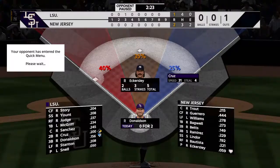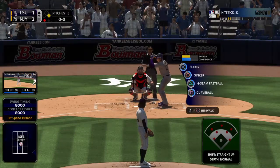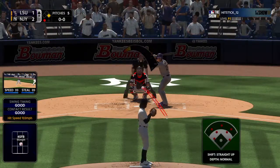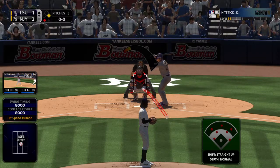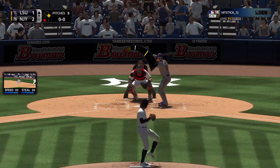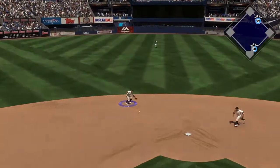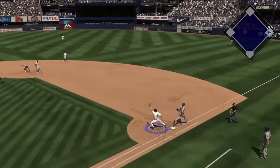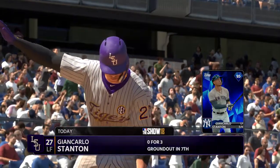Here's the third baseman Josh Donaldson. They'll be looking for something he could drive into the gap and drive home that tying run here, as with the potential tying run aboard, they'll make the move to get a little more speed out there. Ready to deliver, here's the first pitch — grounded back up the middle, reined in, throw to second, on to first — not in time, as he just hits the bag ahead of the throw.